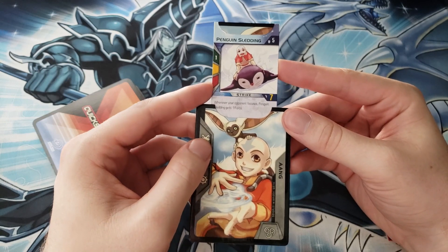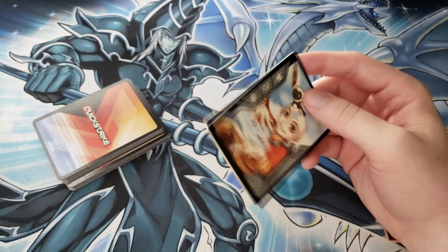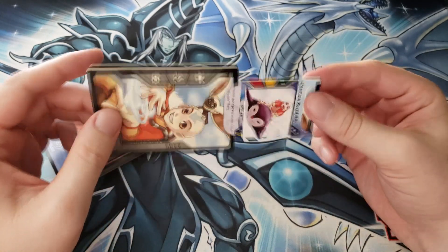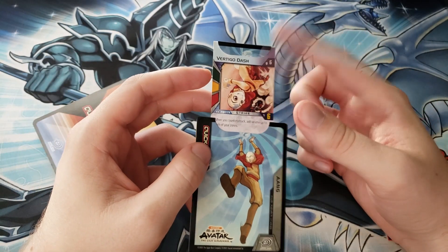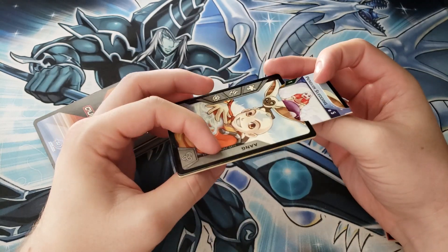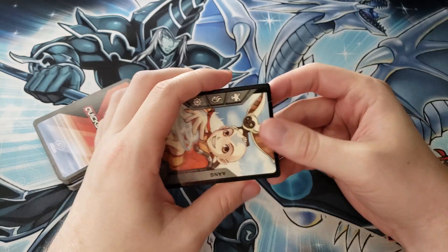I've never seen a cardboard card quite like this — planeswalkers have just one side, and in Dragon Ball and Force of Will you have a planeswalker type thing that you flip around, so it's not unheard of. But this flip-up lip mechanic is just wild. Also worth noting that this stuff is random on the inside — there's a picture of this exact card in the rulebook but the attack value is different. I don't think anyone else ever did that mechanic.